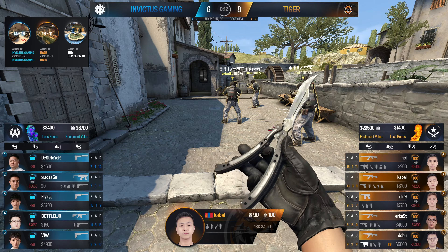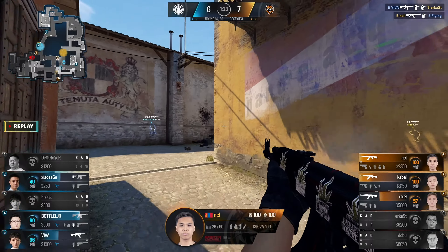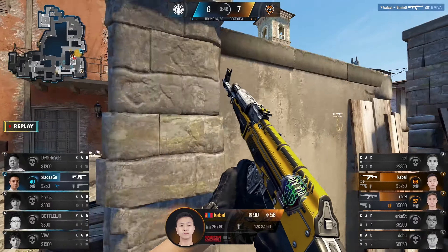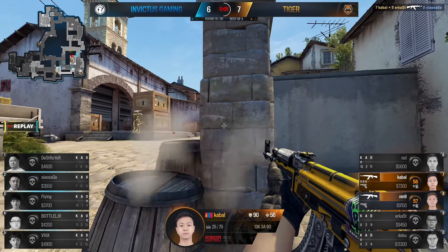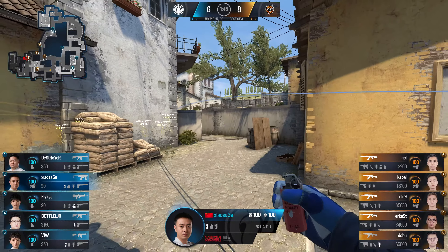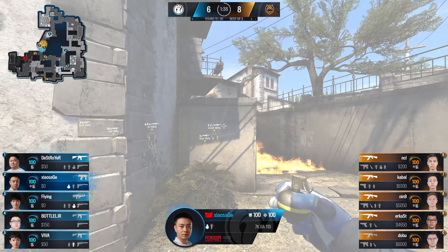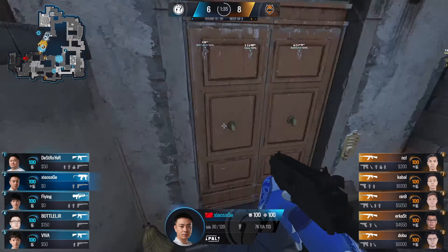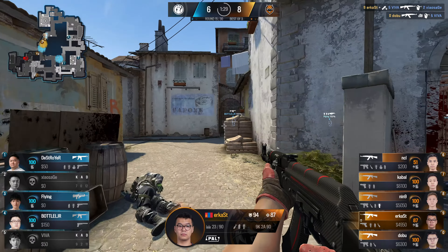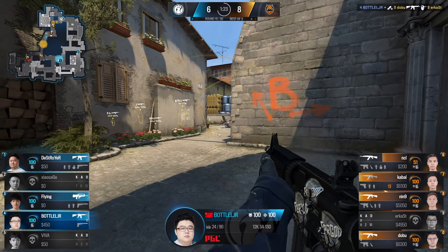It seems like there's some sort of curse here. On the first map we saw it for Tiger, and now we're seeing it here for Invictus. It's like they're in a traditional single-engine propeller aircraft on a vertical incline — flying up towards the sky. But in that kind of aircraft you're going to hit a stall. You can only go so high in a straight line before gravity is stronger than the pull of the engine, and you start falling down. We've seen that again and again to the point that I'm not even surprised — they just tried to straight run down banana and ran into three players playing off the edge of the smoke.